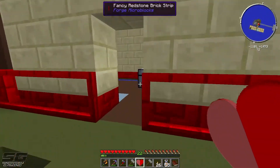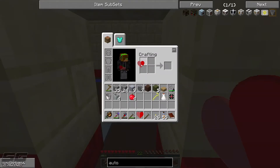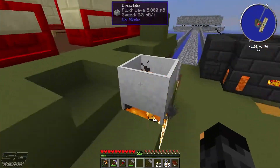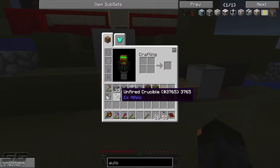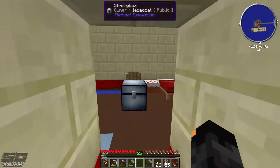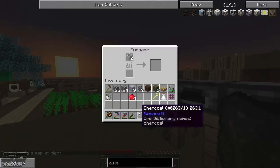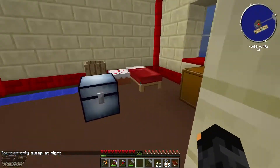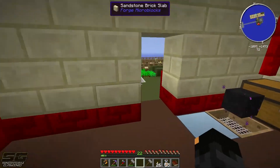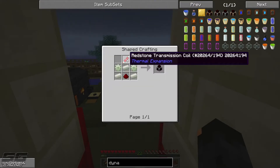I've done a few things off camera to get ready for today's episode. One thing I want to start early is getting some good lava generation going. I've already got five buckets of lava and I'm going to make a whole heap of netherrack. I've already made four unfired crucibles to smelt up. We're going to use magmatic dynamos for power generation — even though they're pretty expensive, we'll manage.